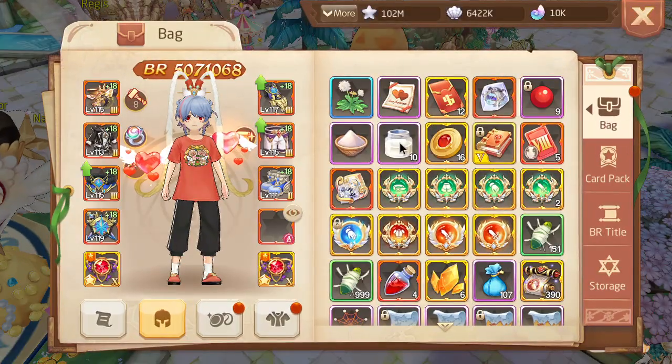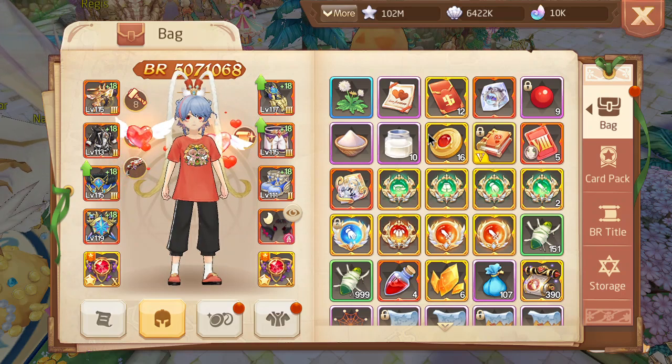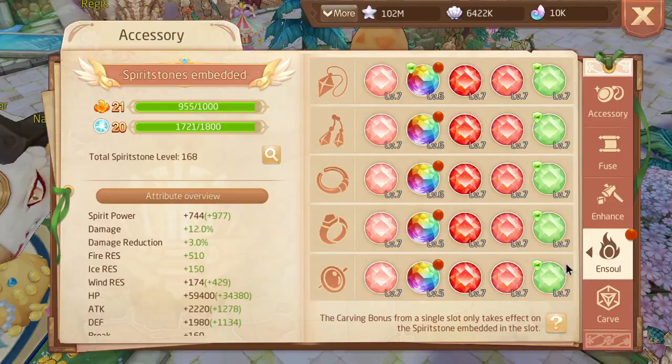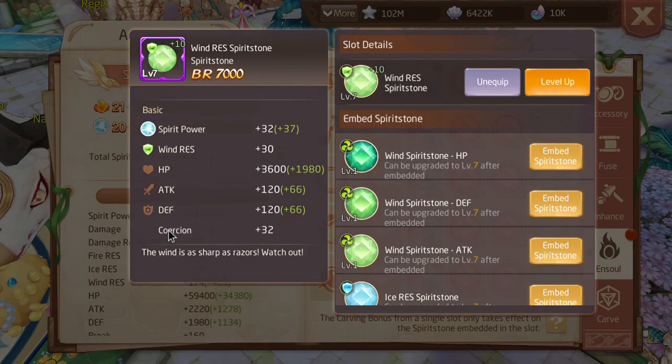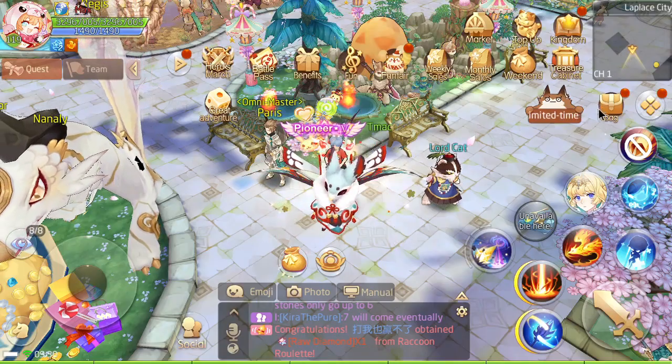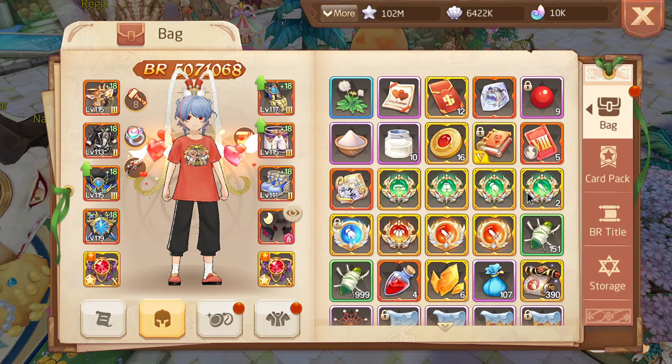Alright guys, I'm back in a video. As you guys know, I'm going full coercion. I just finished up my Misty, and on Misty I was finally able to max out my last rise stones. Now I get 424 coercion from Misty stones.